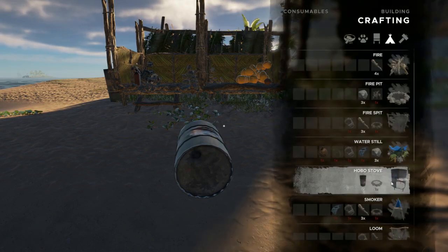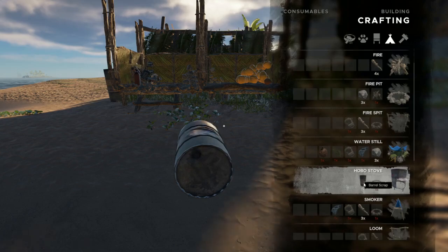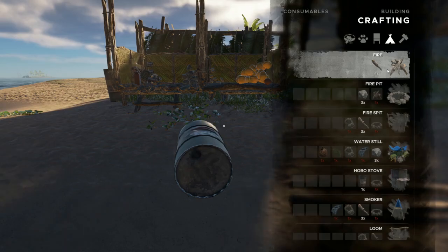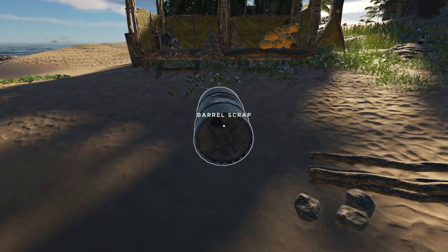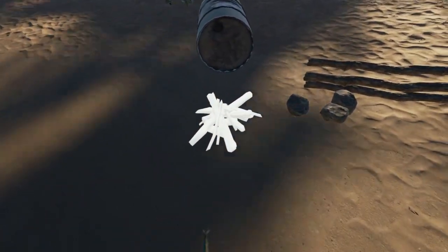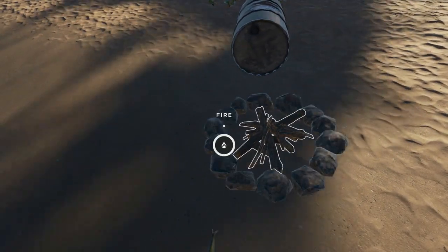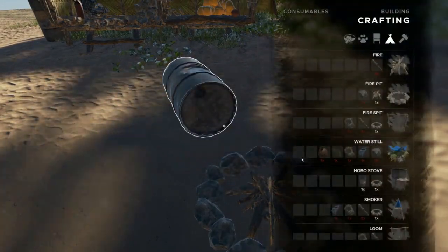You simply need one barrel, which you can find on shipwrecks as we've shown in a previous video, and a fire pit. The fire pit in turn requires three stones and a fire, and fire requires four sticks. So as you can see here we've got our four sticks, our three rocks, and our barrel. We'll start off with the fire pit and place that, then with our three rocks and the fire that will allow us to create our fire pit. The fire pit and the barrel scrap will in turn allow us to create our hobo stove.